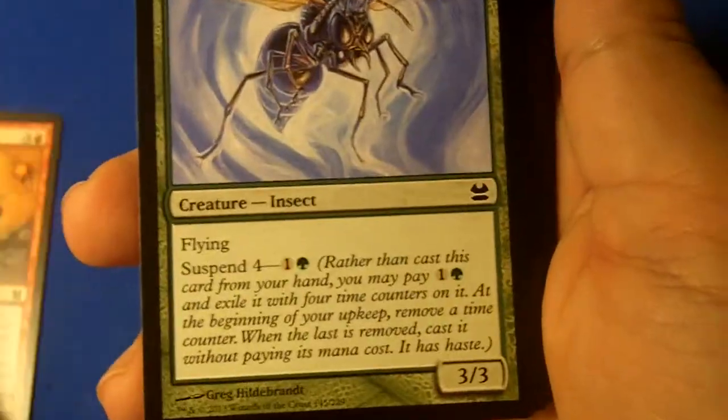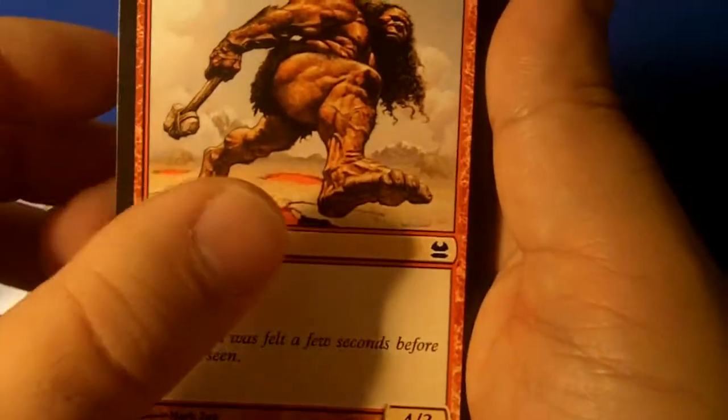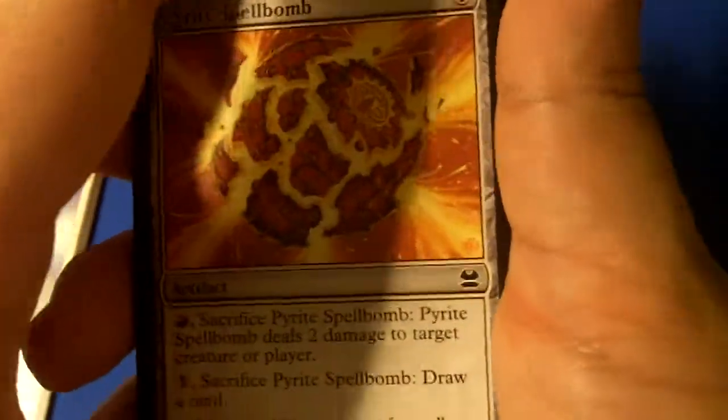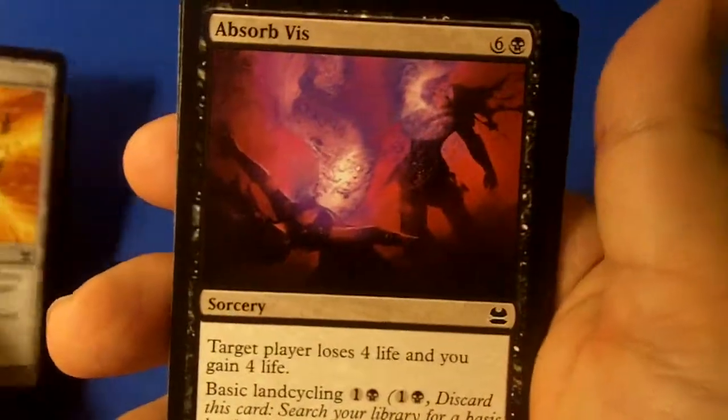Booster packs can sometimes be a pain to open but we'll see what we have here. The first card is Hammerhead — maybe special. Giant Dustwasp, a Thundering Giant, and Blinding Beam.